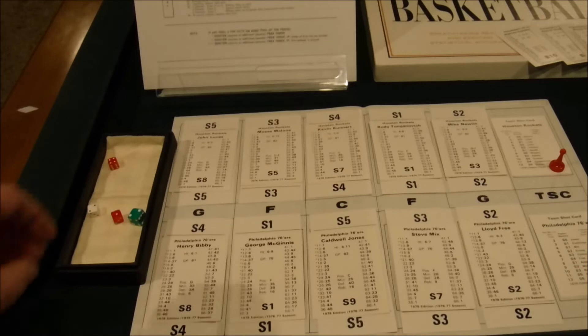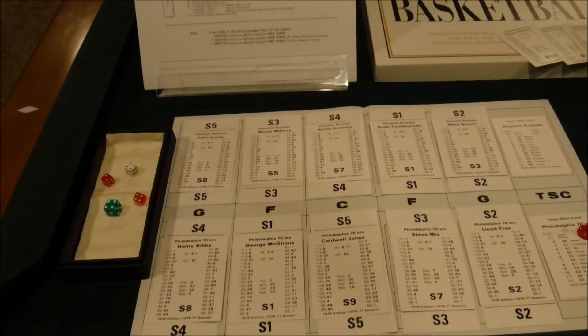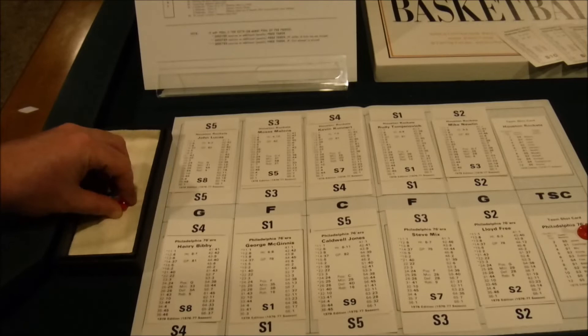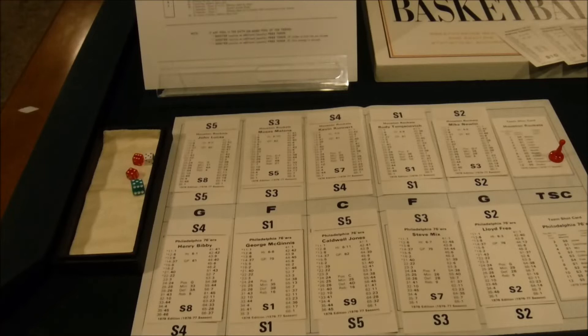Rockets get the ball: rolling six for the Sixers before that — S3 Steve Mix, rolling 44. Result on Mix's card is 44 — traveling, turnover. Mix has two turnovers this quarter; might pull him for Dr. J. Rockets get a 10: S4 Kunert, rolling 55, result is a one — automatic basket for Kunert, two points. Score 83-88. Checking assist on the 10 result — Kunert is the designated passer, but no self-assist rule applied.